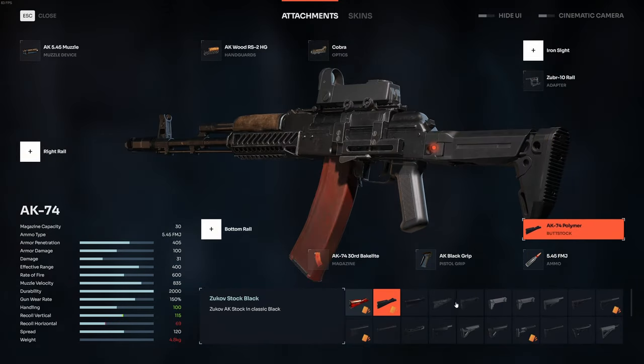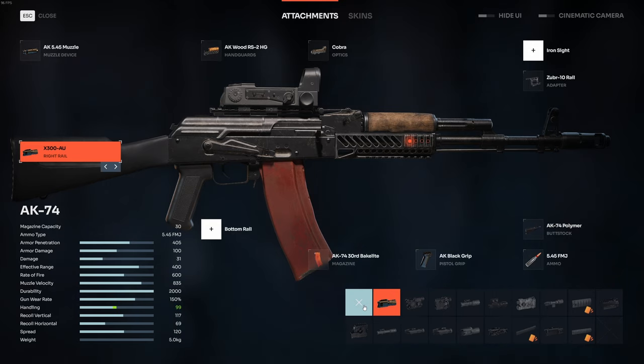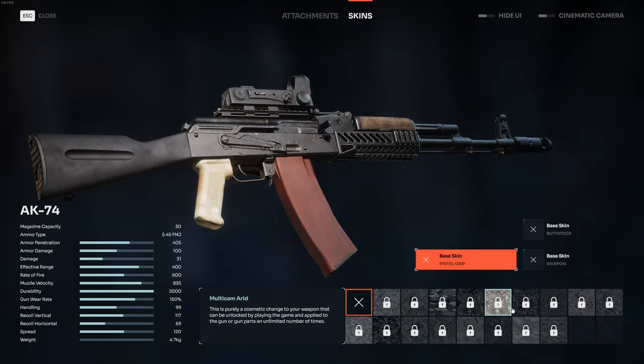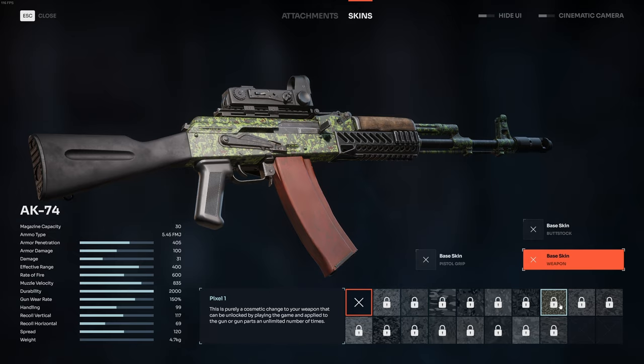And of course we have skins. You can put it on the pistol grip only, or the buttstock, or the main body of the weapon. What I like the most is there are only normal-looking camos. I appreciate the realistic looking pool of camos, to be honest, as I dislike pink or lime skins in these kinds of games. Not that I have anything against those colors, far from it, but you know what I mean.